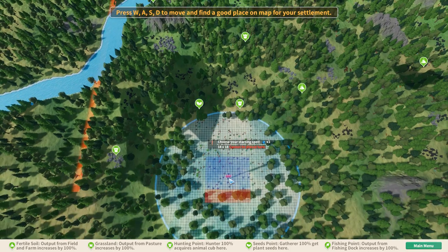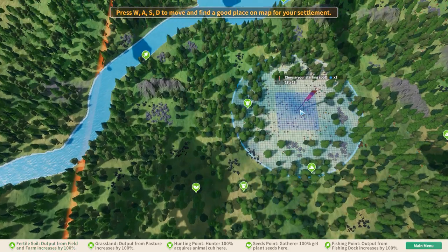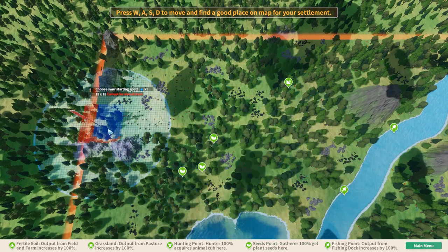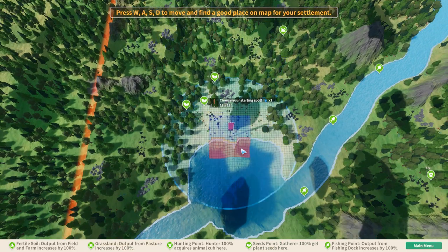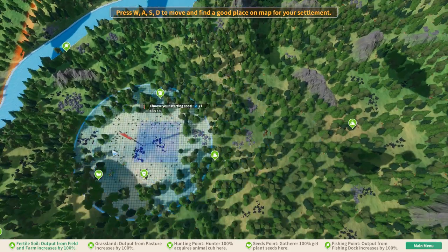But let's see what we have here. Oh, this looks good. There's three seed points right here all in a row. A nice flat mountain. A grassland. The water that we like nearby.